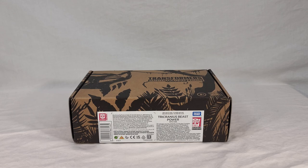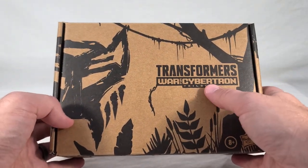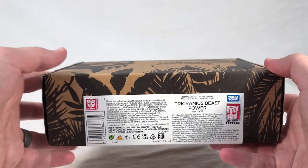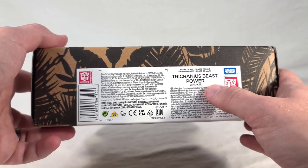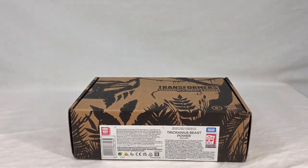Tricranius comes in your Selects style box. However, this one is very clearly designed on the outside to invoke Transformers Kingdom, much like the previous Transmutee toy. So you get a whole bunch of jungle details, a Maximal symbol, and the War for Cybertron trilogy logo. The picture just wraps around every which way. Looks very nice — a lot more print than your usual Selects toys. You get the label here with his name, number, and branding. So let's open this up.